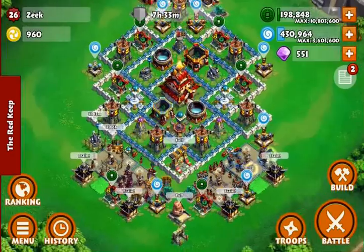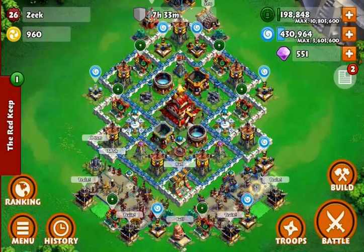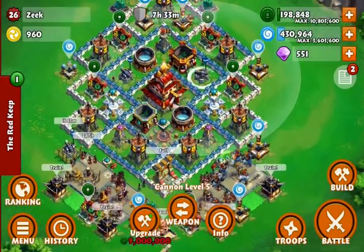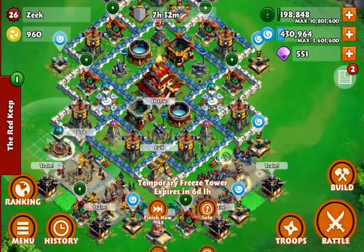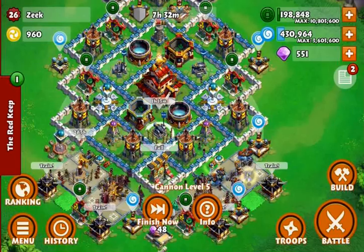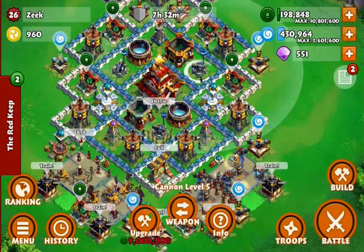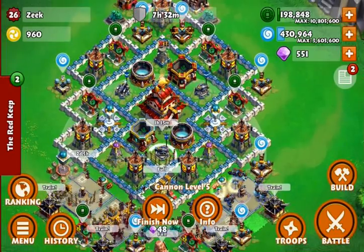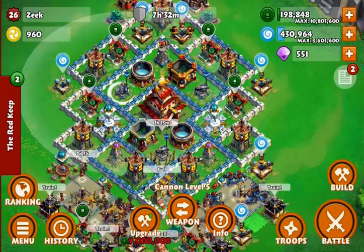The basics of base designing are that you need to have your splash damages centralized. I use a triangular pattern with my three cannons because it covers all of my base — all the important parts at least. Pretty much whatever angle they attack me from, there are usually two cannons firing at them.